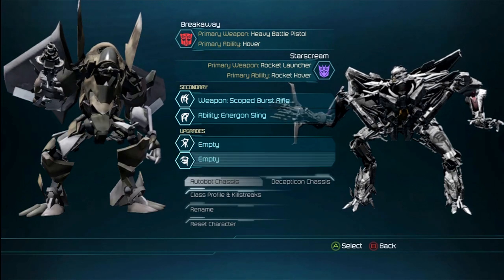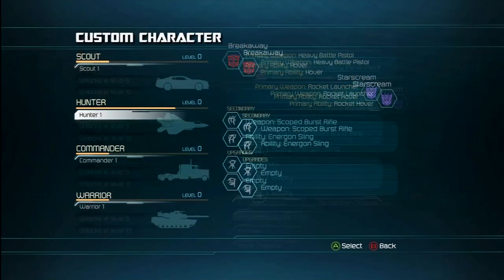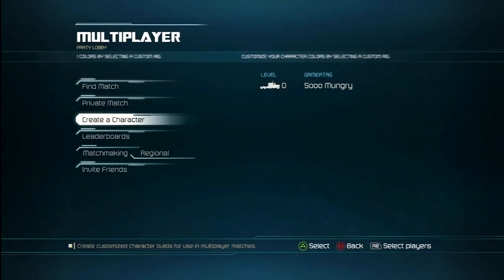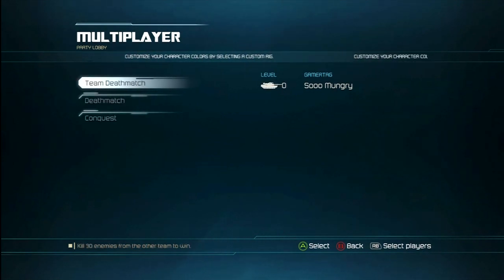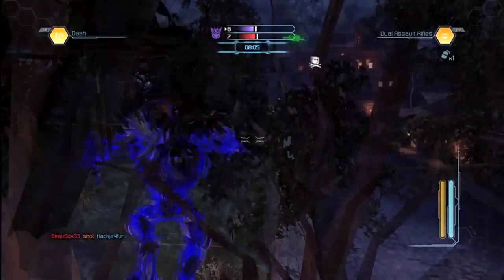If you played the last one, War for Cybertron, you know there's four classes, and in this one they renamed them. There's a hunter, a scout, a commander, and a warrior. The commander would be like the leader, the hunter would be like the scientist, the scout is the scout from the old one, and the warrior is like the soldier. So each class is pretty unique.